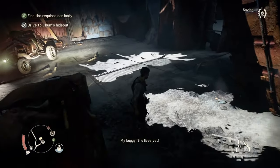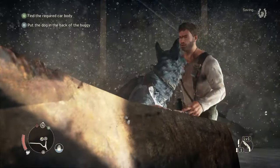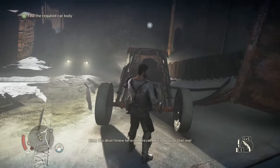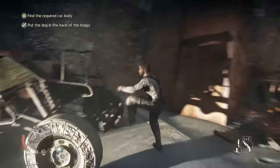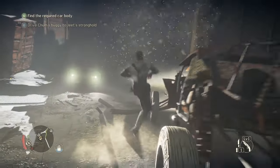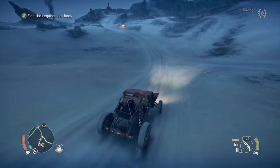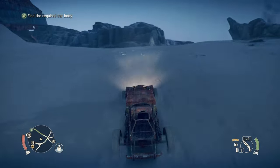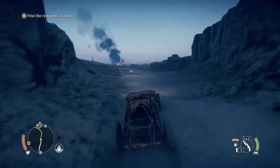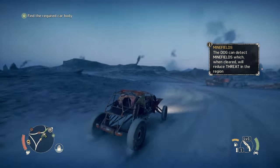My buggy? Haha, doon popper — she lives yet? Sturdier than it looks. Wait, I can hear the dog — yep, there it is. Found food. Let's pick him up, chuck him in the back. Alright, is there anything else here? I don't think so. Why doesn't Chum take the buggy? It's his vehicle. So we're just going to be taking Dinky D and the buggy back to the stronghold and then we'll be going after that other car body and get moving more forward into the campaign.